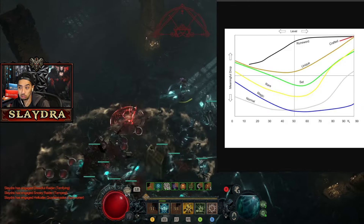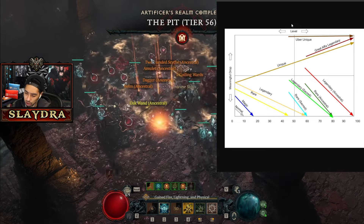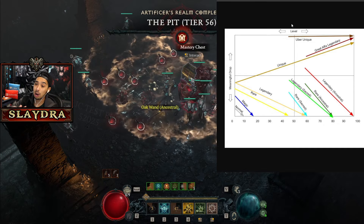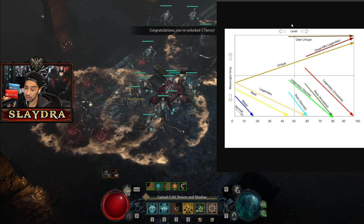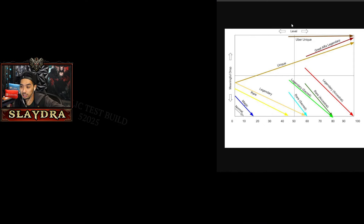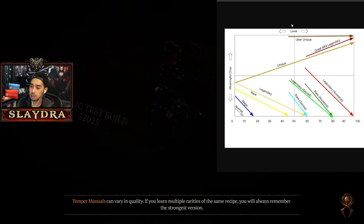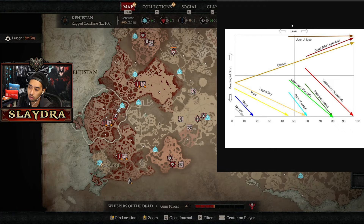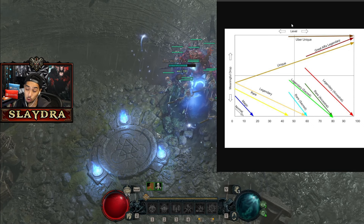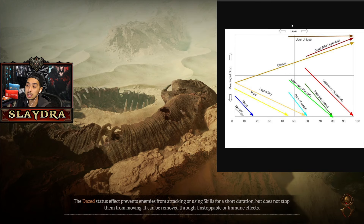I really feel like they missed the mark on the new gem system in Diablo 4. In Season 4 we're getting a rework on some of the gems, but if you look at any build guide or build website, it's basically the same — you add rubies to your armor for more life, in the weapons you throw in emeralds for more crit damage or overpower, it's just numerical percent damage on some type. And for the jewelry, you throw in diamonds for resistance and call it a day.